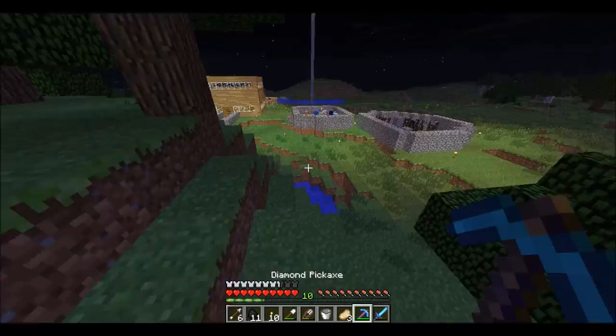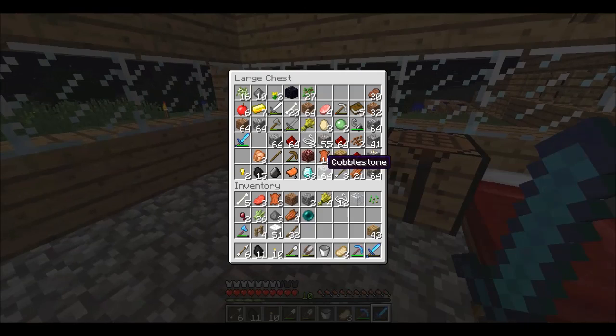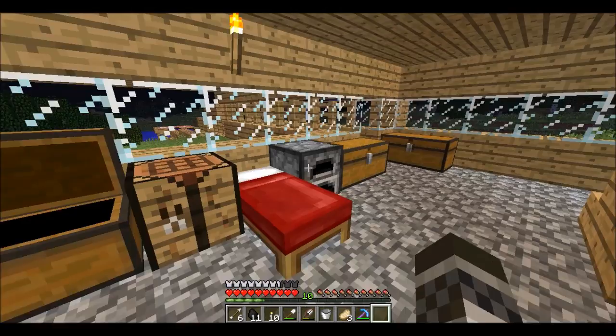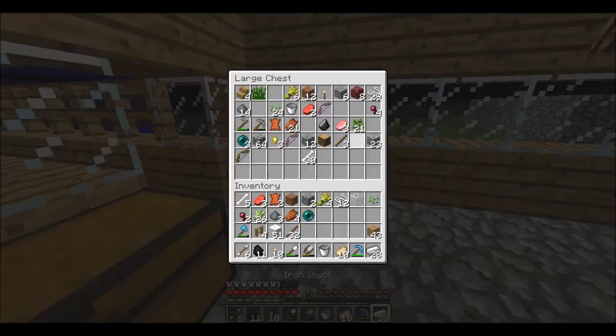This sword's about to break so we're probably gonna have to enchant more. A new update has come out since this episode started. Let's deposit this for now. We need a lot of iron — let me smelt this. You can now make an anvil, and I think you need three blocks of iron.